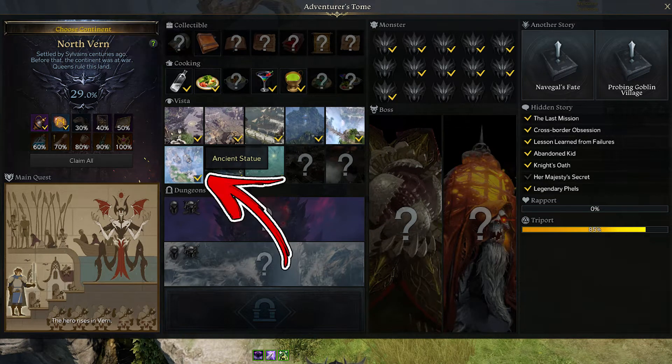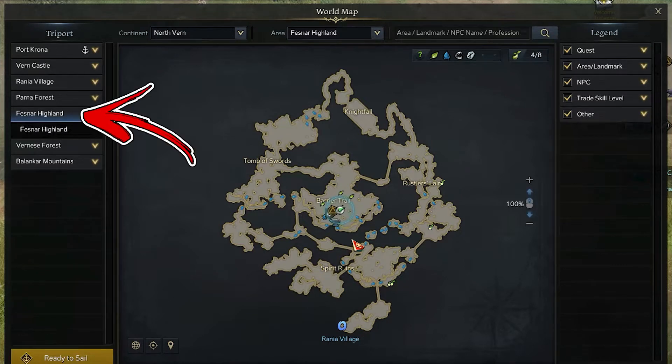In the North Vern continent, the sixth vista takes the name of Anchen's statue. In order to find it, you have to visit the Fesnar Highland area.